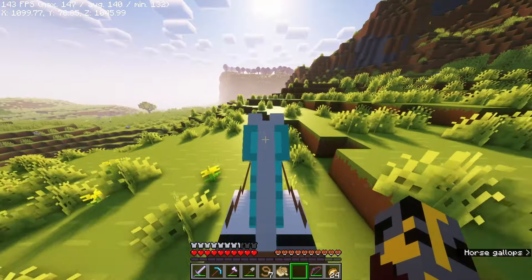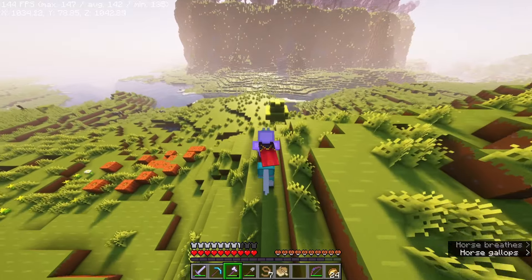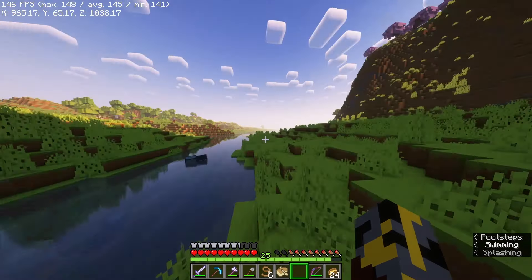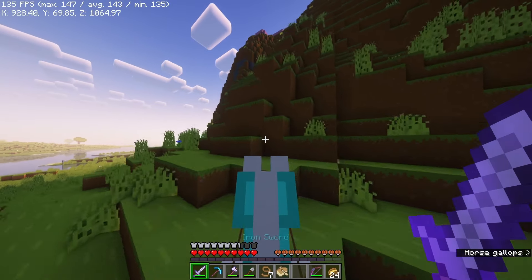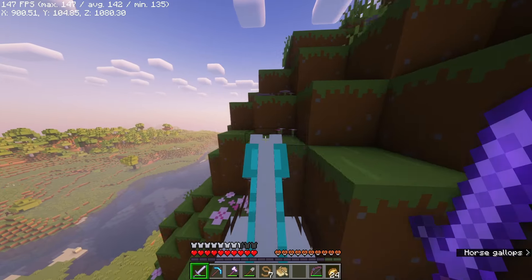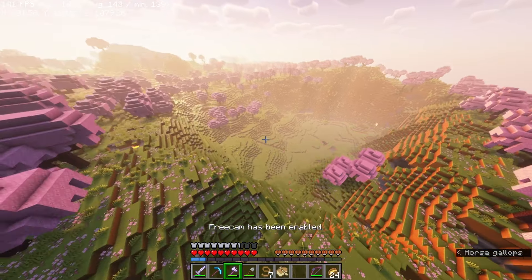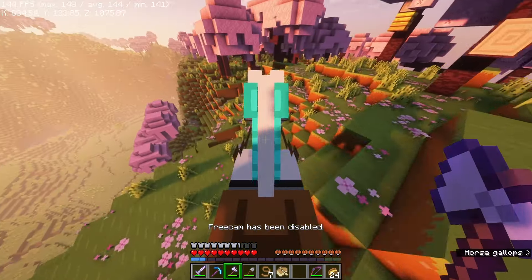Do you guys see that in the distance? There is a cherry blossom biome — that actually wasn't that far from home. We passed a village, but here we are, we have made it. I am very excited to have some cherry leaves. I do also have our brand new axe. I forgot that Rupert can't really swim over water, but it's okay because we can now easily scale this mountain. It's just insanely easy to do — this is pretty insane. We get here just as the sun sets, and oh my goodness, this has got to be the biggest cherry blossom forest I think I've ever seen.